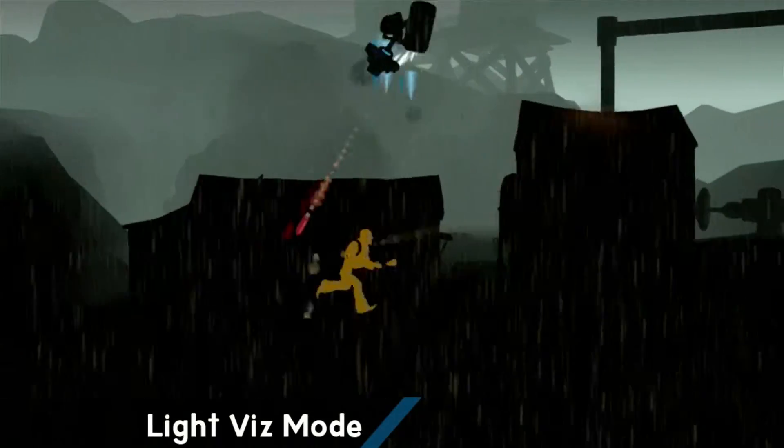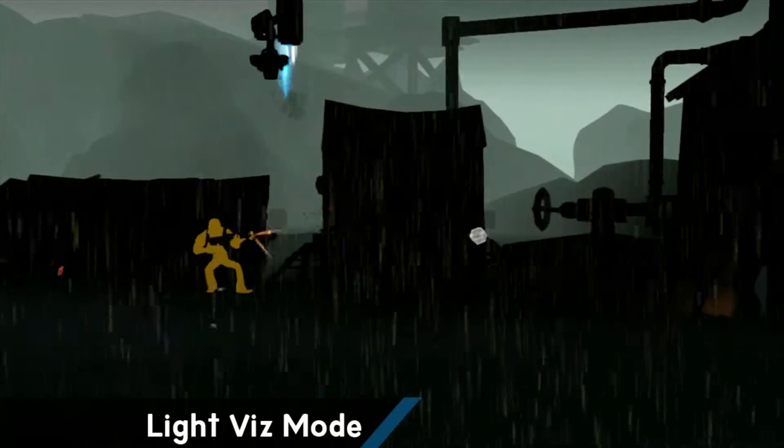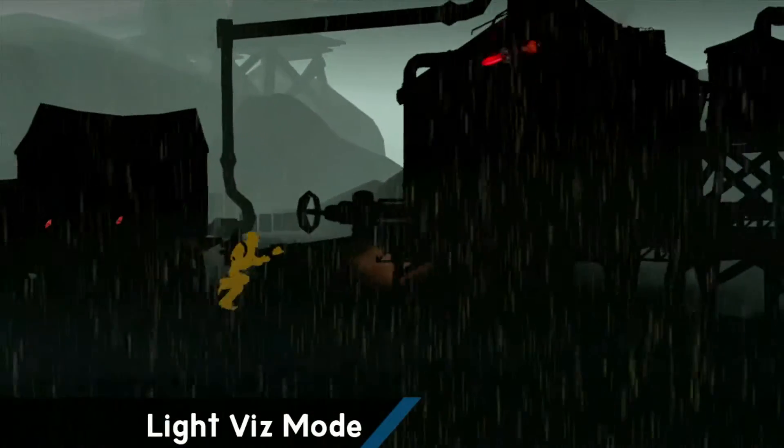I turned Walter orange here to make him easier to see. We actually call this mode Limbo mode in the office because it makes our muddy village level look a lot like the downloadable game Limbo.